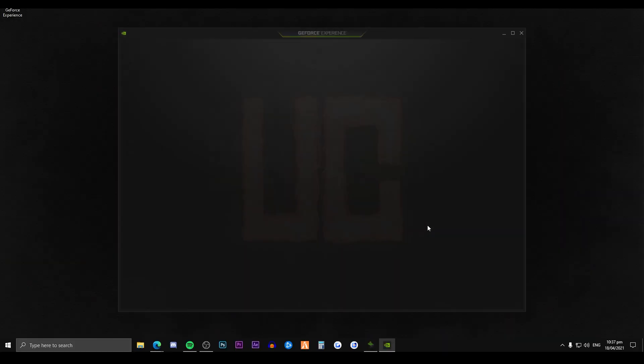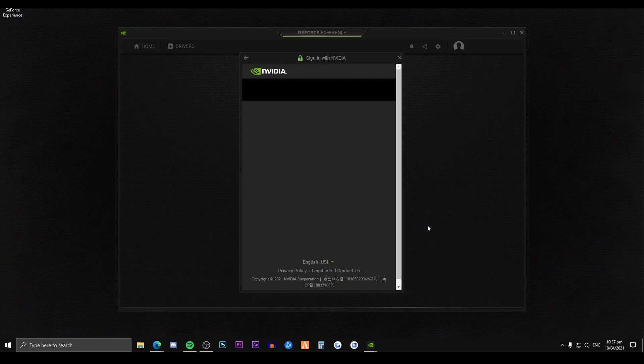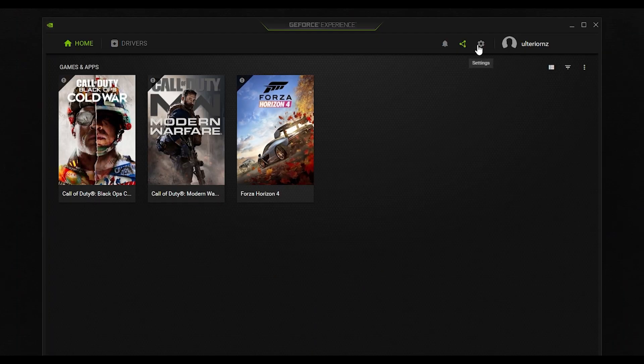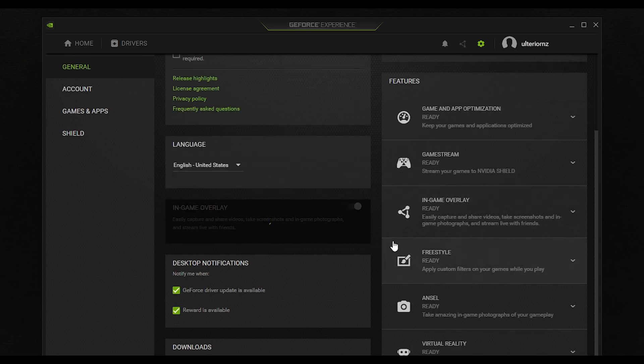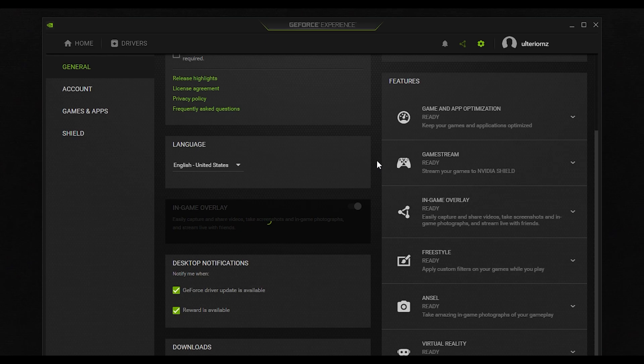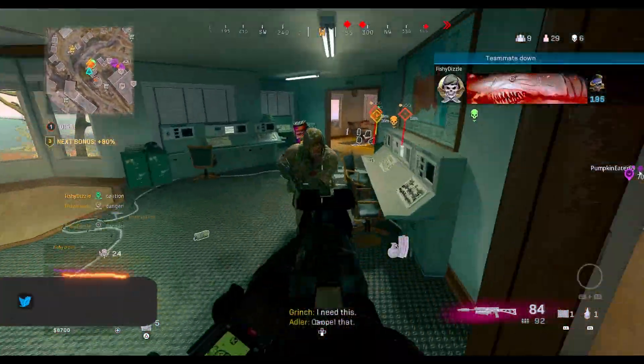Once you agree with it, it'll finish off the install and then GeForce Experience will open up and you just need to log into your account. From here you just want to click on the settings icon at the top right, scroll down a little bit and make sure that you have the in-game overlay setting enabled. Then you're good to close the program and you can boot up Warzone where we'll set these filters up.